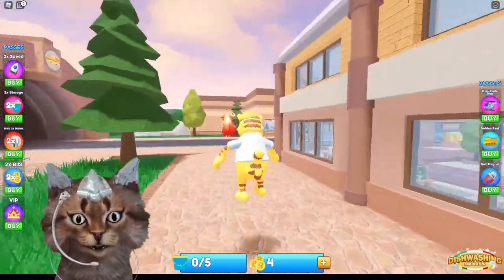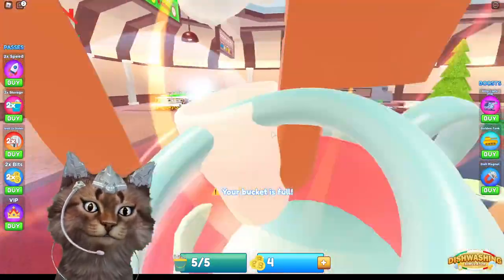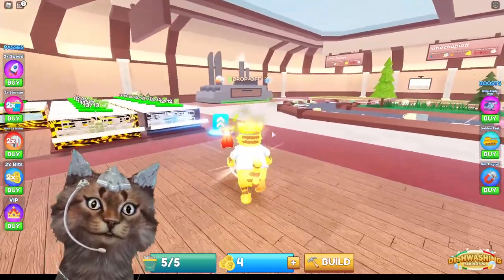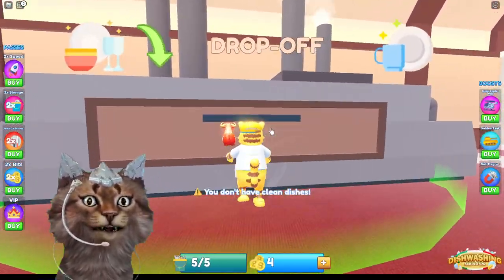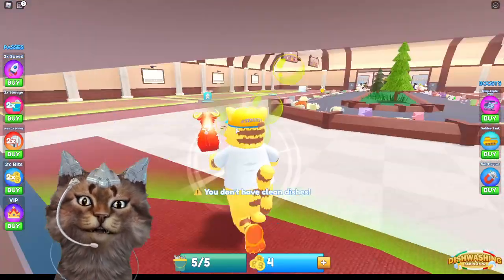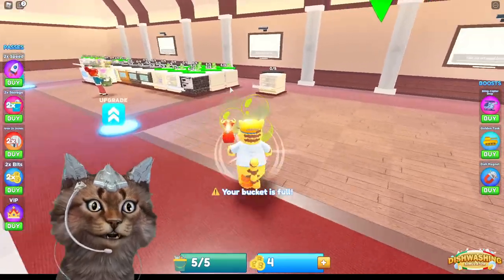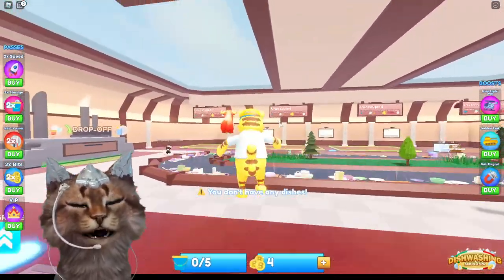Let's head back to our dishwashing simulator place. Okay so I'm just collecting some more plates and our bucket is full. Do we put it here? Nope, we got to put it at the drop-off area. I'm going to run to the drop-off area. Let's put it right here — you don't have clean dishes. Wait, how do we clean our dishes? Oh yeah, we're supposed to put it in the dishwasher.